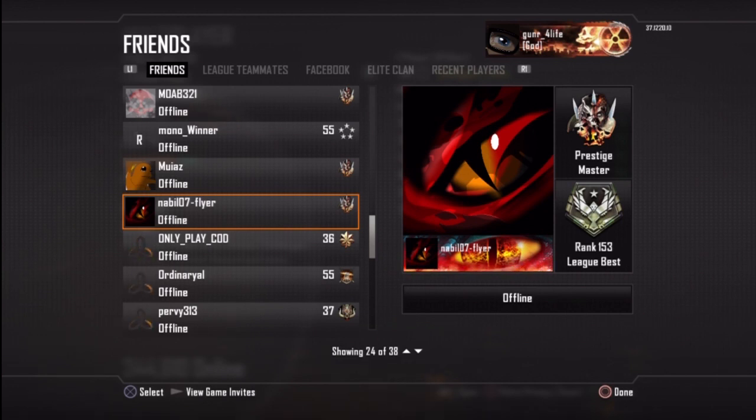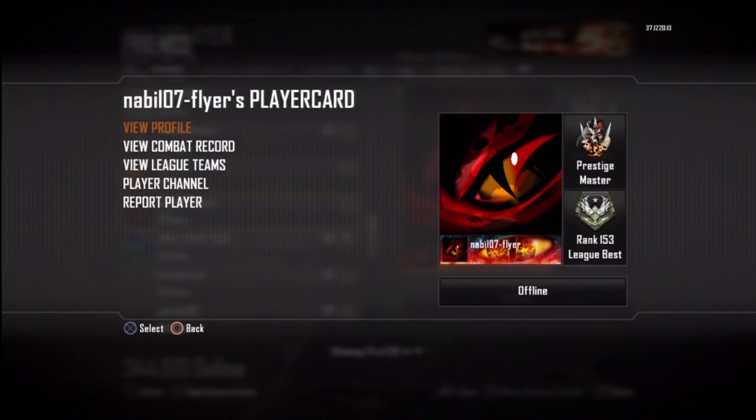What's up guys, it's Gunner here, back with another video. I'm gonna show you a glitch — how to copy other people's emblems. This is on PS3; I don't know if it works for Xbox. I didn't actually find this glitch — my friend found it for me. He found it and told me to show all my subscribers about it. His name is Nabil.